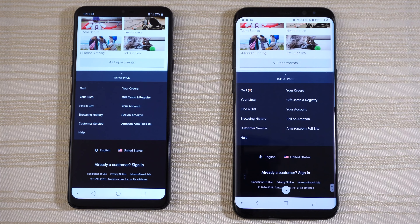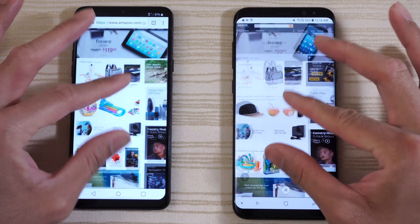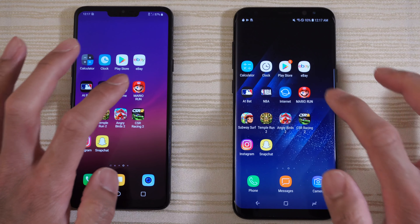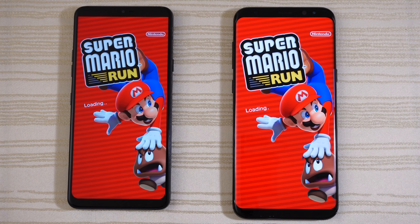Calculator — call this one a tie. Clock on both phones, start the stopwatch and leave that running in the background. Play Store on both — give that to the G7. Click on Uber and leave it on that page.